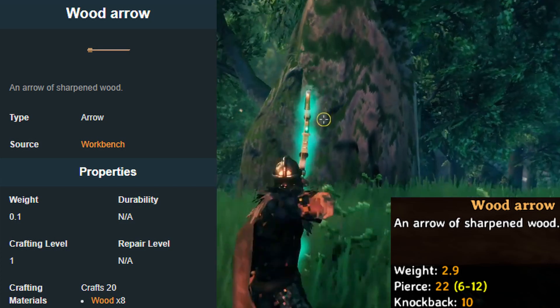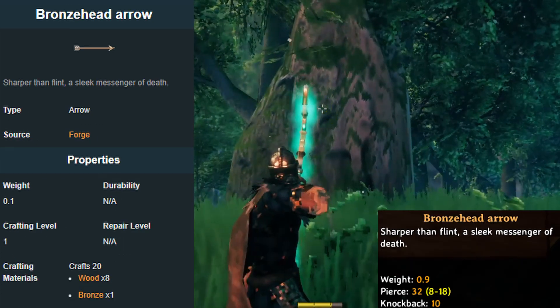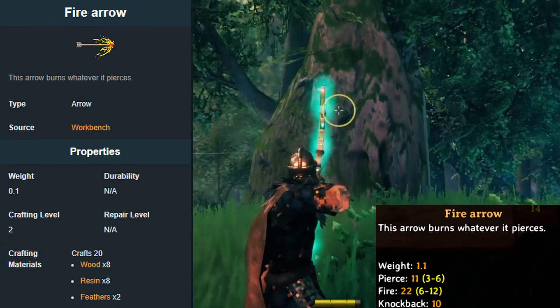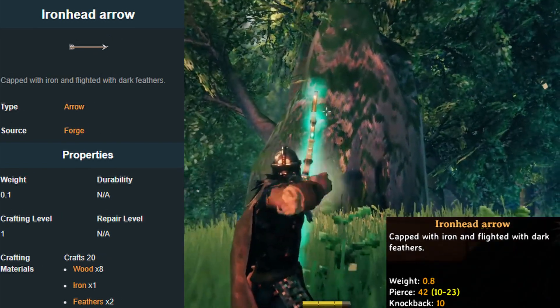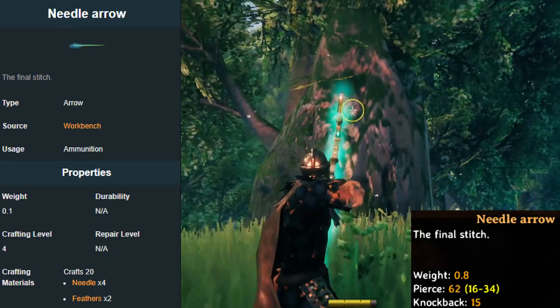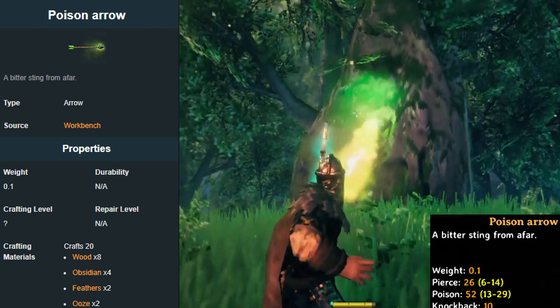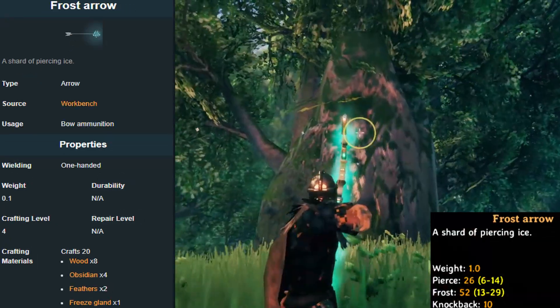Now onto the arrows. We have the wood arrow, bronze arrow, flint arrow, fire arrow, iron head arrow, silver arrow, needle arrow, poison arrow, obsidian arrow, and finally frost arrow.